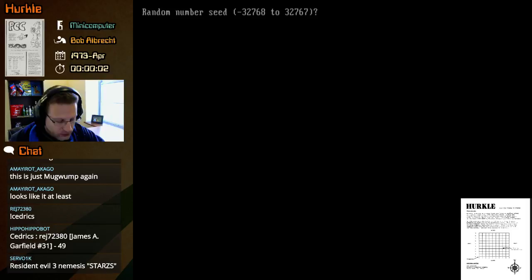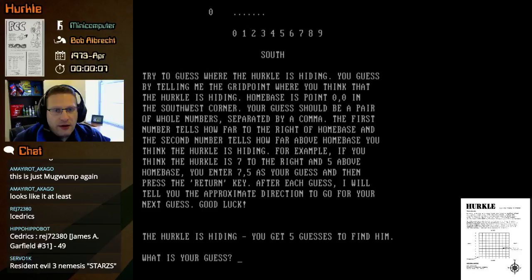Random number seed, we'll do zero. Do you want the rules? Sure. Try to guess where the Hercule is hiding — you guess by telling me the grid point where you think the Hercule is hiding. Home base is point 0,0 in the southwest corner.